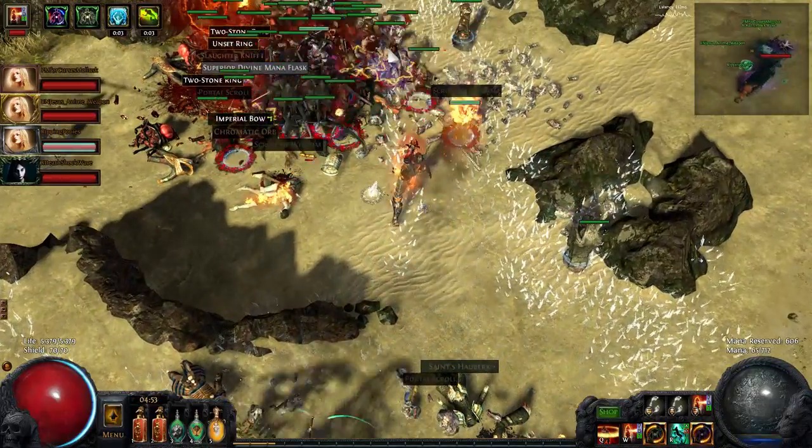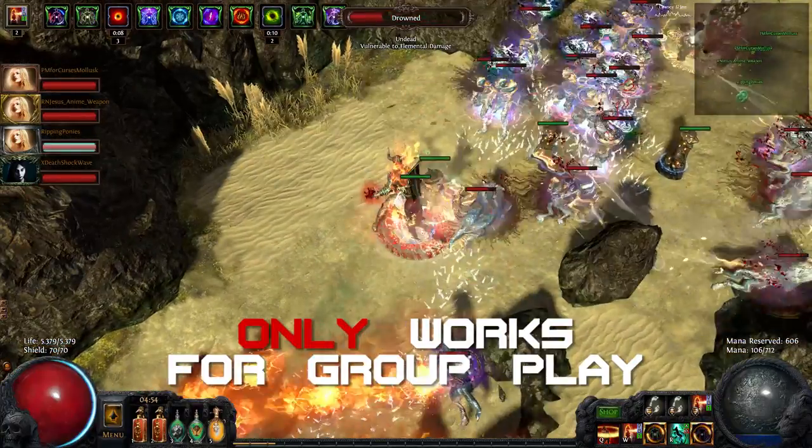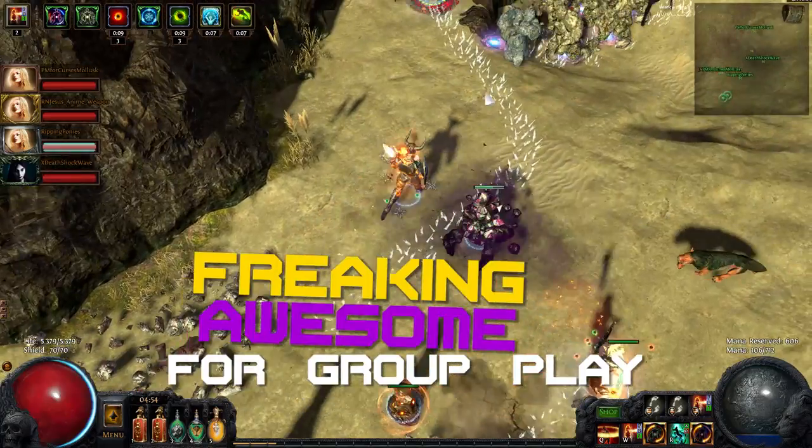I upped my quantity and quality even further to become a full-on magic find party play culler, and started mapping only in groups. And this was where magic find really starts to shine.